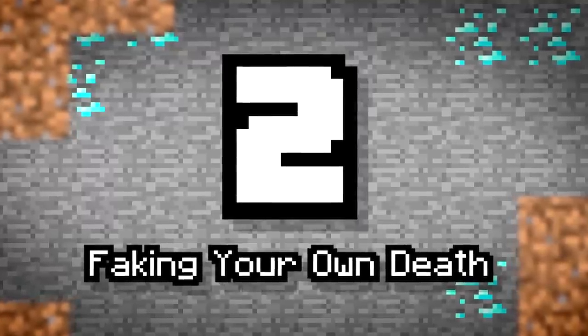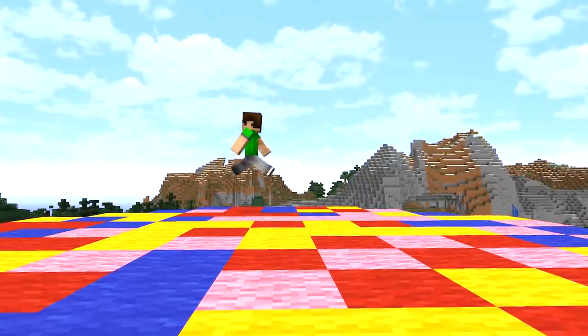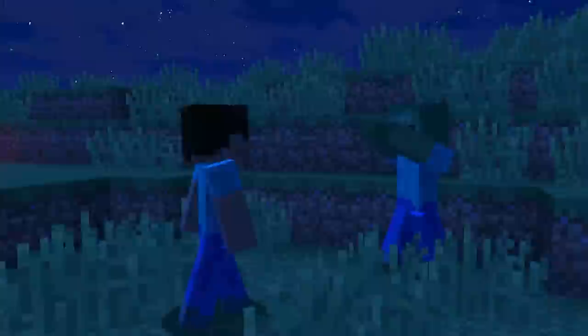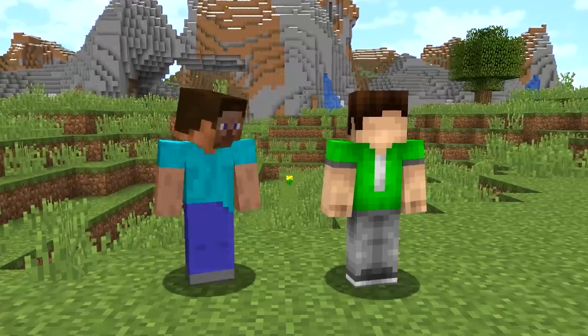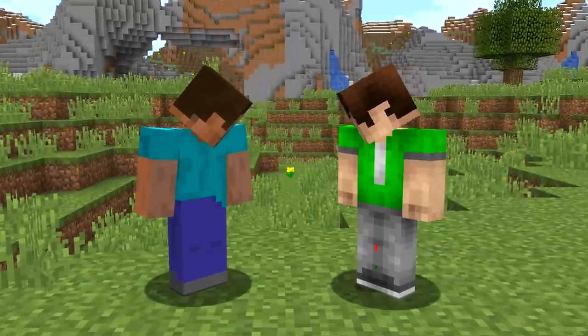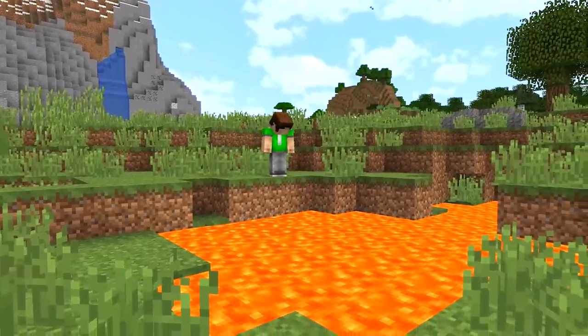Number 2: Faking Your Own Death. Everything is fun and games here on Sub's World. Despite all the pranks, PvP, and various competitions, the players of this server still really like you at the end of the day. And would never do something so evil as to take advantage of their trust and fake your own death, would you?